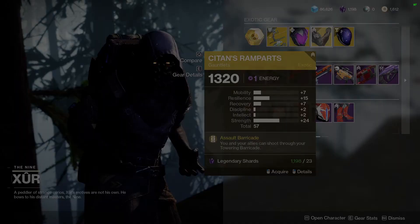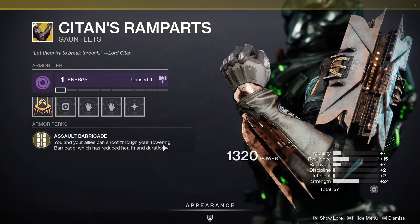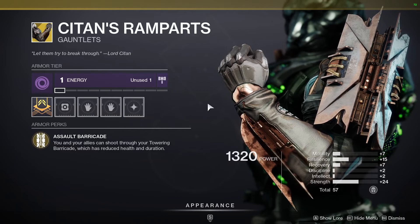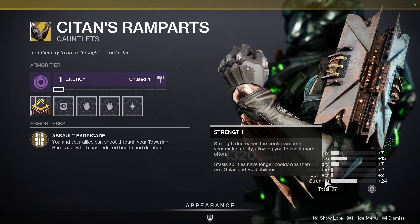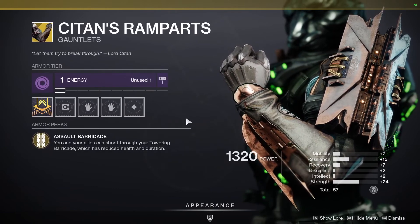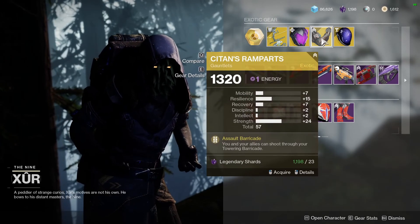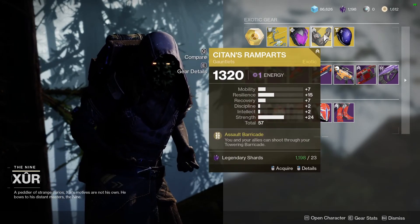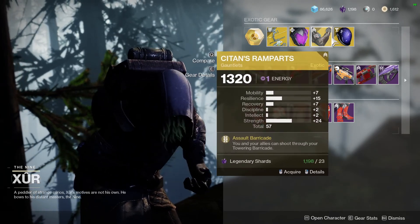Chiton's Ramparts are the Titan arms exotic this week, which basically lets you shoot through your barricade but also nerfs it. Nothing too stellar — it's got a lot of Strength on there for melee. Not really my kind of deal for a roll; I would much prefer Resilience and Recovery if I was doing a shield build.